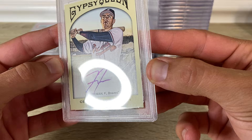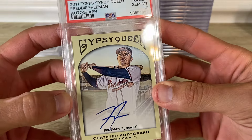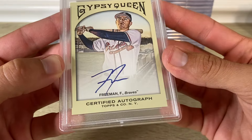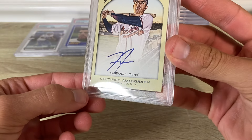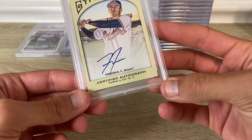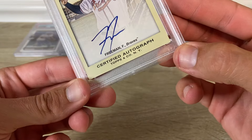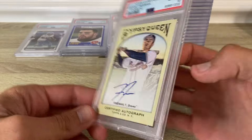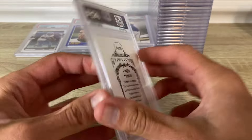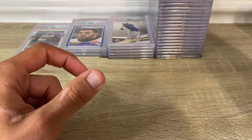I thought this one was gonna nine — got some skeptical corners. That one's like, I don't think it's very white, it's just almost like a soft corner. But I will take the 10.